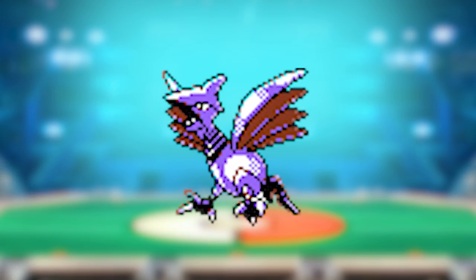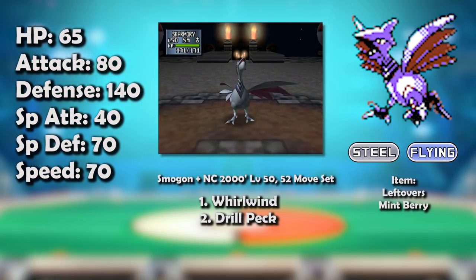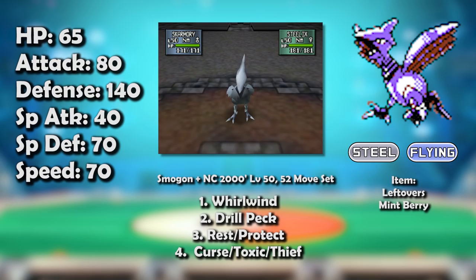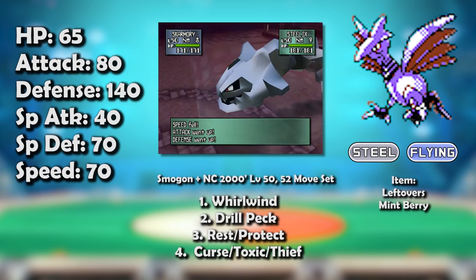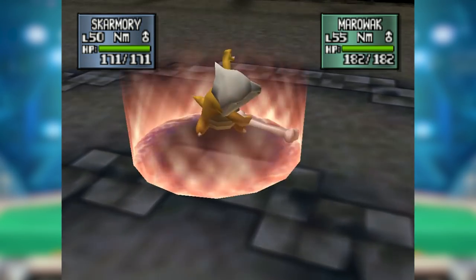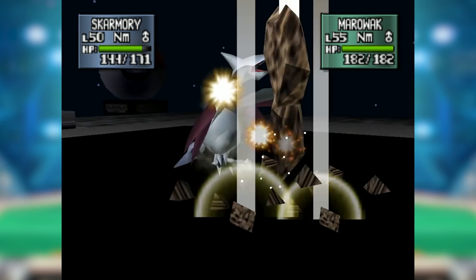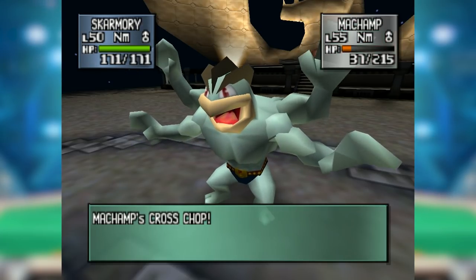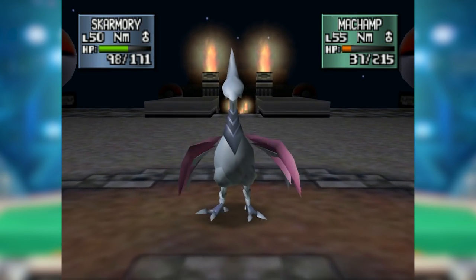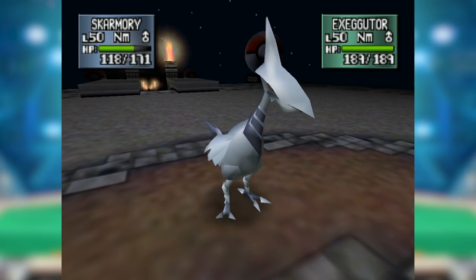Skarmory was introduced with the rest of the new Steel types in Generation 2, and it was certainly a good poster child for what the type would come to mean for competitive Pokemon. While its 140 Defense couldn't quite compare to Steelix's absurd base 200 stat, 140 is nothing to scoff at. Skarmory boasted nine resistances and two immunities in Gen 2 — over half the types in the game doing less than half damage — and it wasn't weak to a single physical typing.